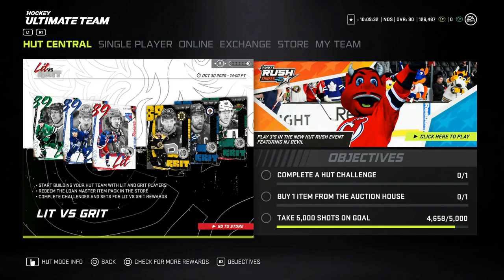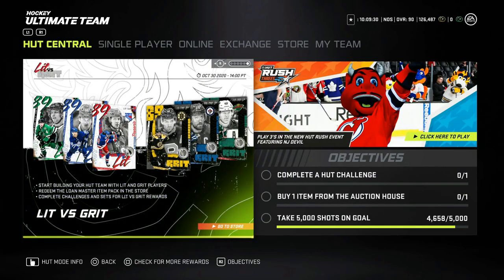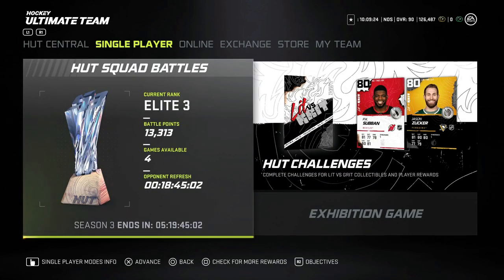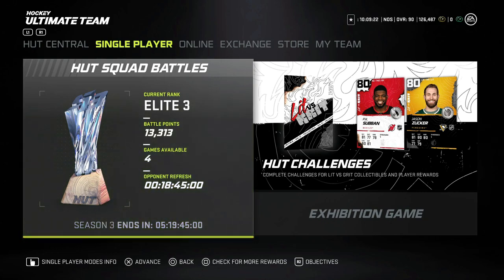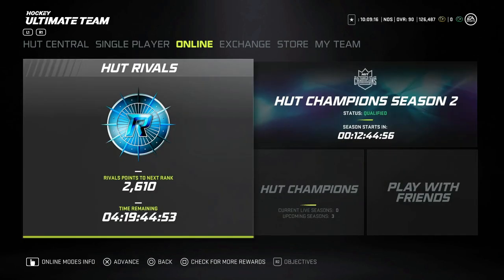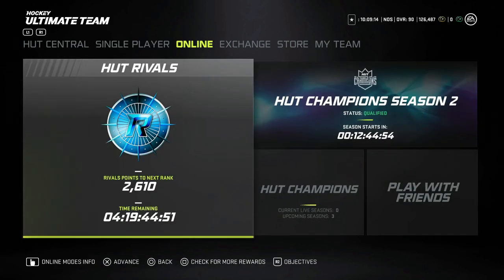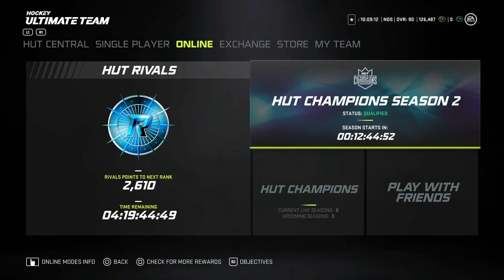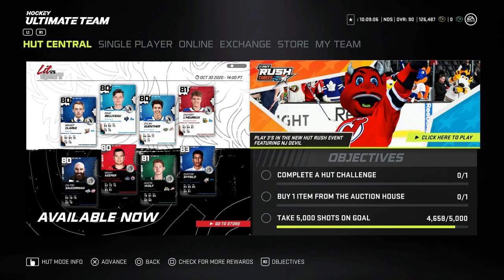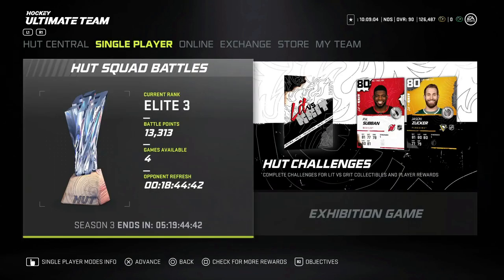Let's talk about dates first, because you need to be aware of dates throughout the week that are important and will impact the market. Squad Battles rewards come out on Thursdays at 5 p.m. Hut Rivals comes out Wednesday at 5 p.m., and Hut Champs comes out Wednesday as well, only at 3 a.m. in the morning. Hut Rush rewards come throughout the entire thing but aren't really going to impact you all that much.